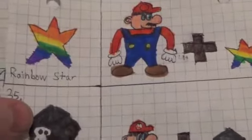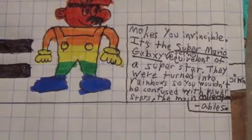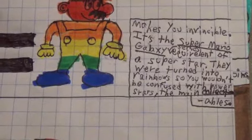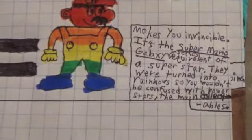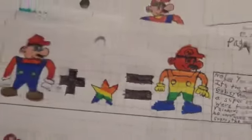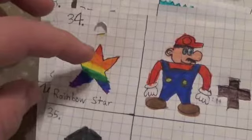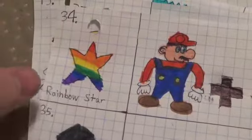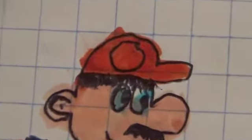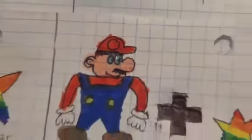Rainbow Star — another duplicate. Makes you invincible. It's the Super Mario Galaxy series equivalent of a Super Star. They were turned into rainbows so you wouldn't be confused with Power Stars, the main collectibles. Mario's little circle on his hat is completely red — I must have forgot to draw a name there.